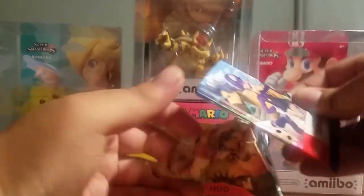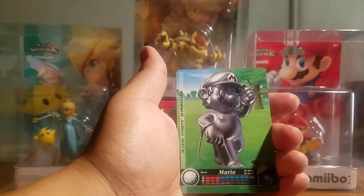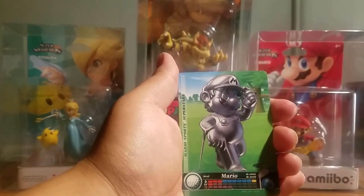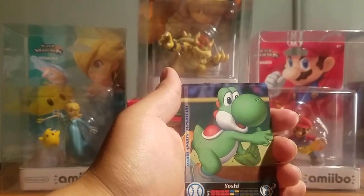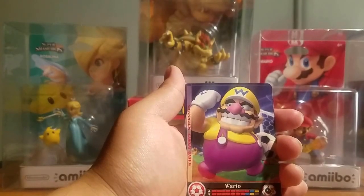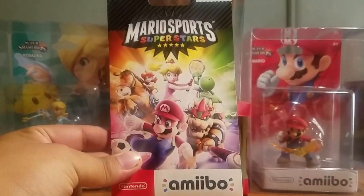We start off with a Waluigi picking his mustache — horse racing. We get Metal Mario playing golf, acting like a billionaire — this is my favorite card out of all of them. We get Daisy tennis. We get Yoshi baseball. And the last card — can we get a new card? We don't. We get Wario soccer. So nothing new in our second pack.